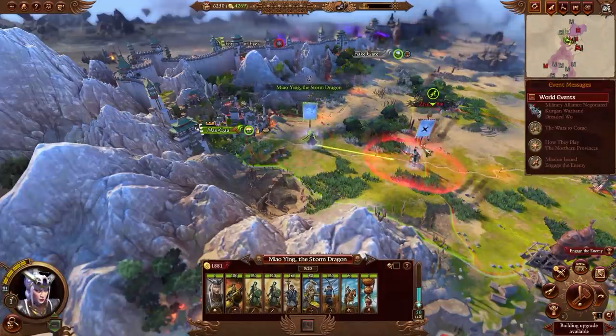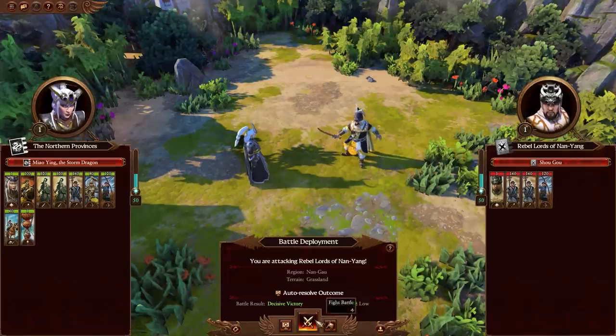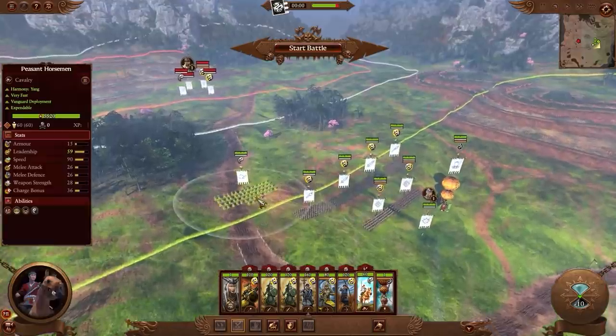The Great Bastion cannot abide a Fractured Defender, so our first task is to consolidate Gunpowder Road.